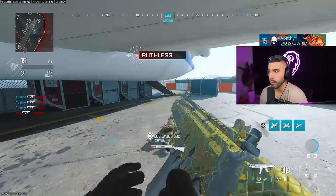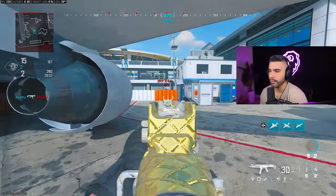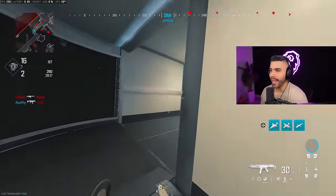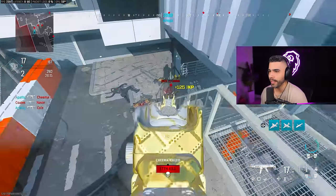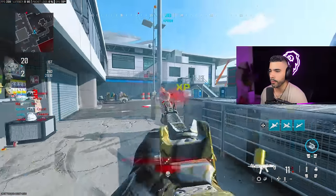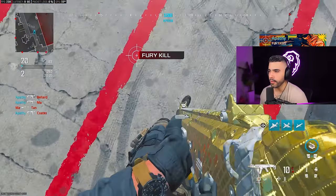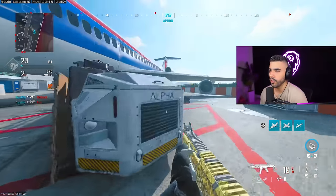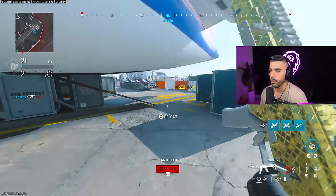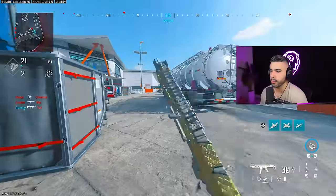There's something to know about the slide cancel. There's something called tac stance in this game, and if you don't do a slide cancel correctly, it will put you in tac stance, which you don't want. Sometimes it's okay to get tac stance — it's not a big deal — but the majority of times you don't want it because it's going to mess up your first couple of shots. The way to avoid it is pretty simple: you're going to have to time it well. Slide, jump, aim and shoot. If you do it too quick — if you slide, aim, and jump too fast — you will get tac stance.